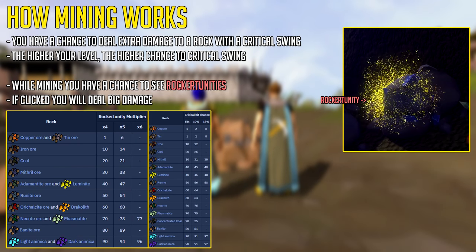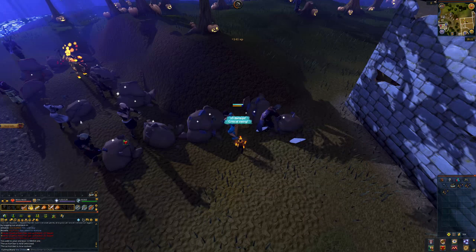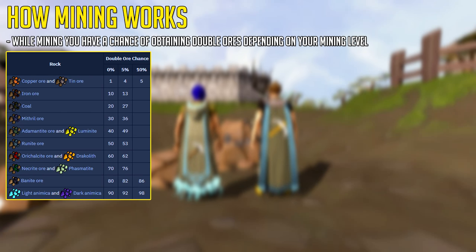When mining you also have a chance to deal a critical hit, also known as a critical swing, and the higher your level, the higher chance you'll have to do a critical swing. While mining you also have a chance to see rockortunities — a rock with a bunch of yellow bubbles. If you click on a rockortunity you'll deal a huge amount of extra damage against the rock and get a bunch of progress towards your next ore. While mining you also have a chance to find geodes, which are stackable openable items you want to save up and open in one sitting — they can give you gems, spirit shards, and more expensive stuff at higher tiers. At a higher mining level you also have a chance to get double ores depending on your mining level and what ore you're mining.